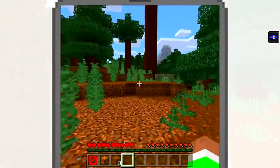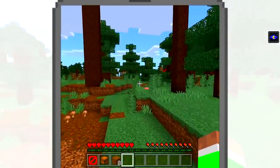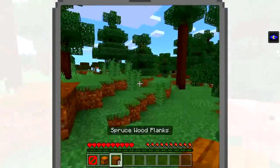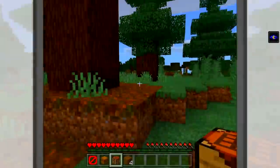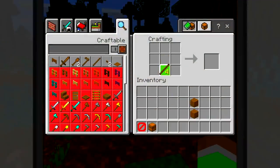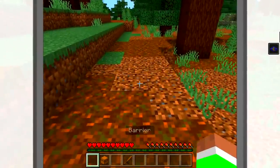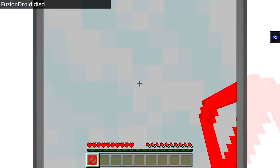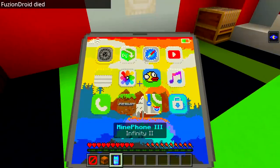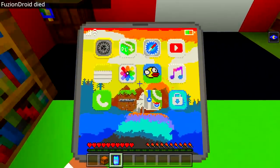We can play for a little bit — there's a crafting table, we can make some sticks, then make a sword. Let's hop out — boom, and we get summoned back. That's actually really smooth as well.